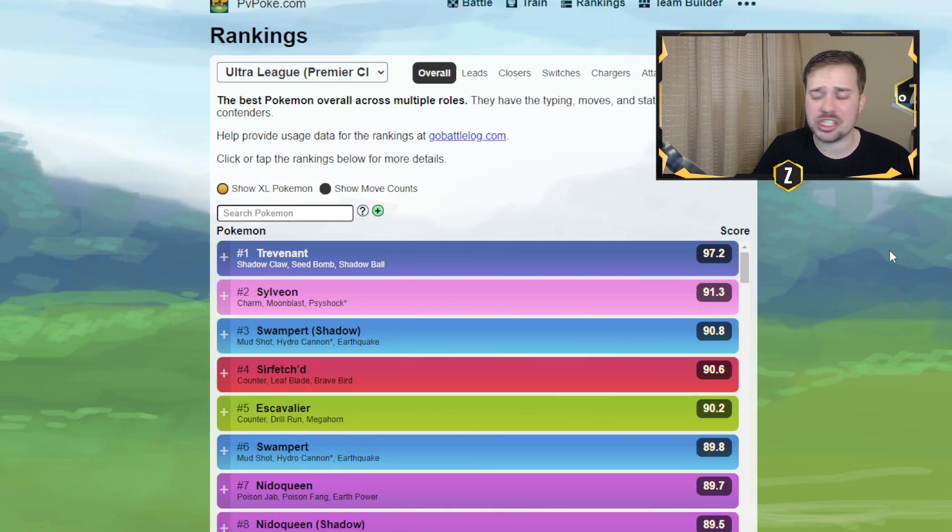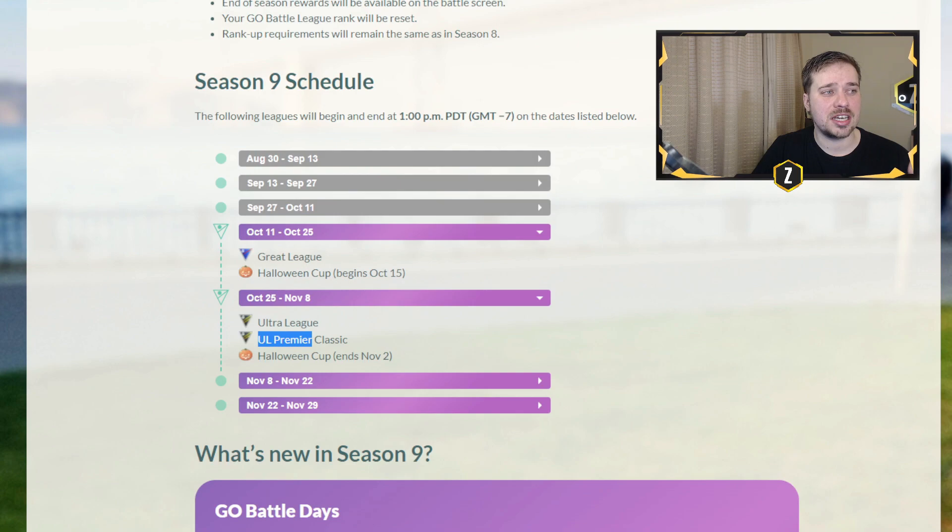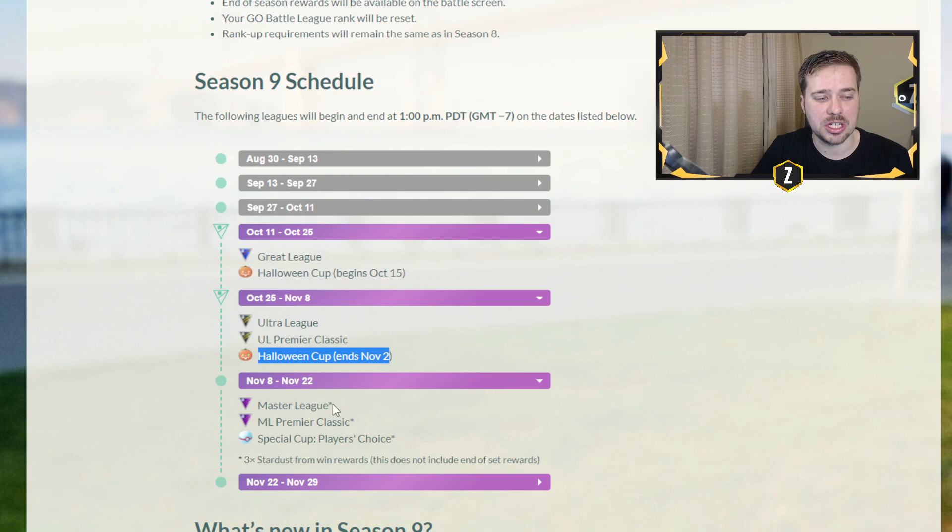This is just a quick video, but I just want to let you guys know it is coming. Even if you don't want to compete in the Ultra League this rotation, you still have access to the Halloween Cup until November 2nd — about one more week. That means you only have to skip one week of playing before November 8th, which is going to be the Master League and Master League Classic.